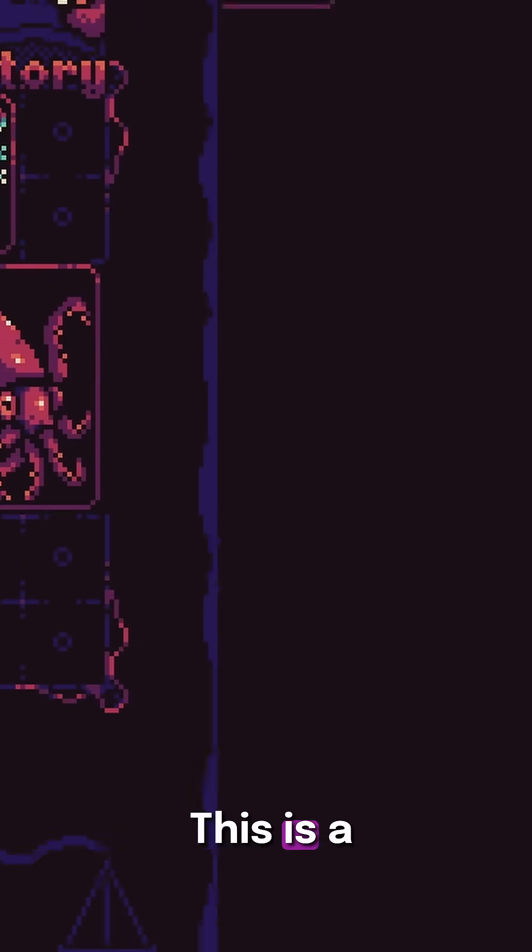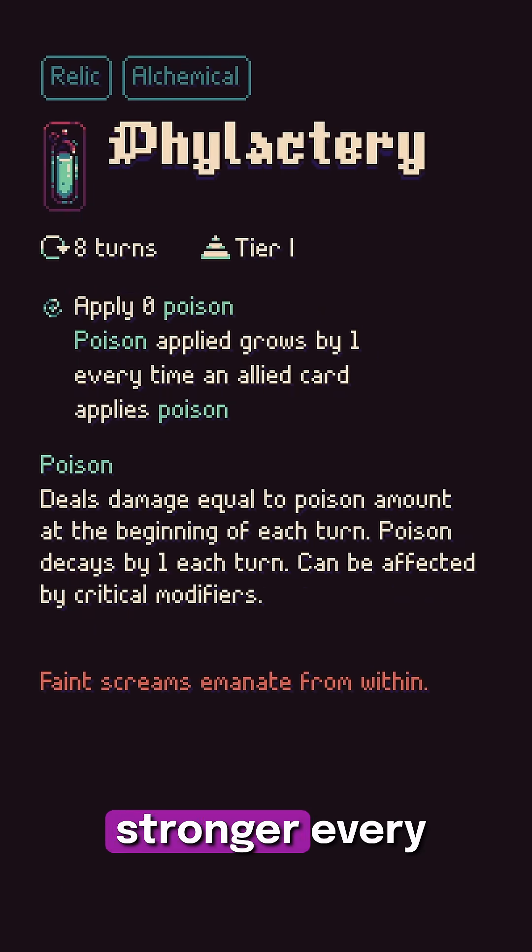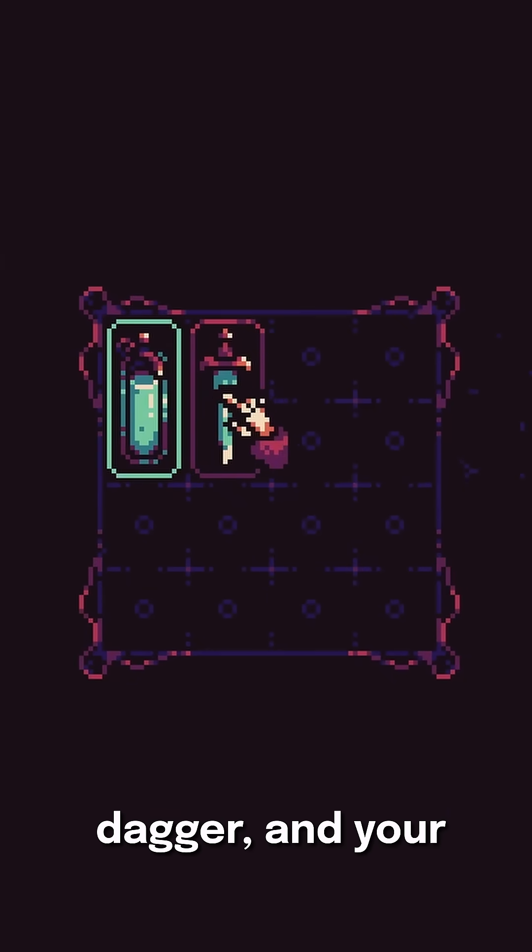Here's another example. This is a phylactery — it applies poison stacks, but those stacks grow stronger every time another card applies poison.